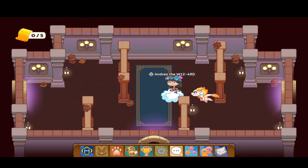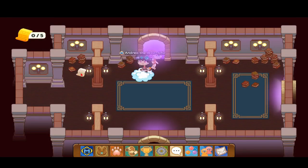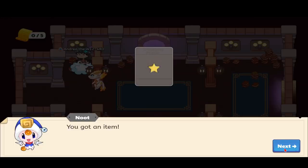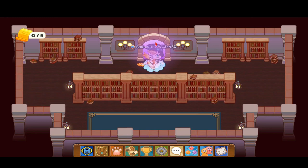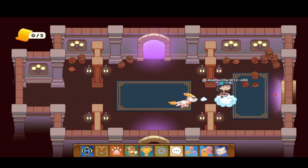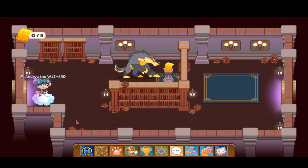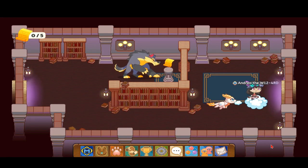So let's head over down — nothing over there. Let's explore this other end. We have a Luminex but we don't want to battle him, we just want to go to the right.